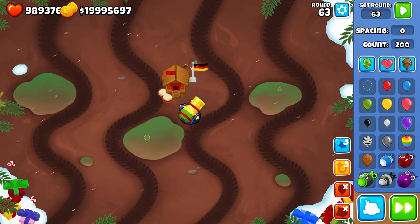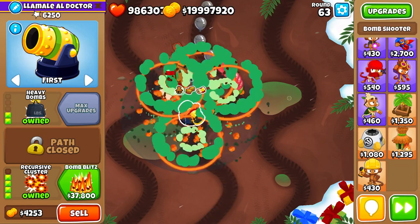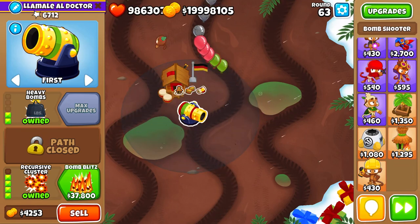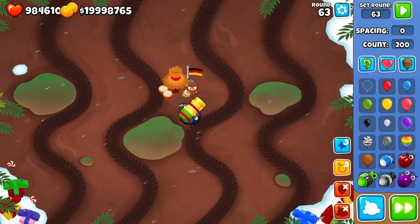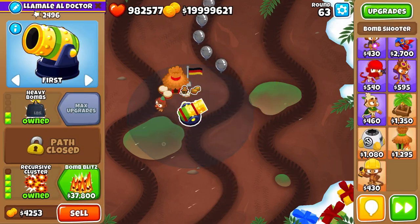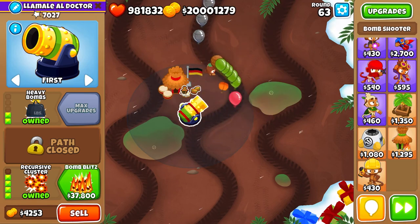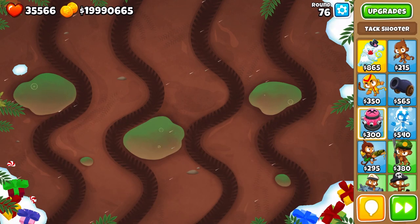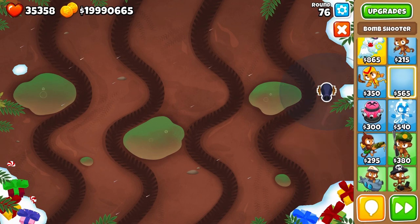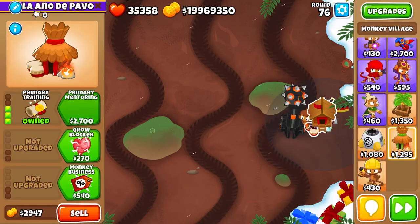After rerunning it a few times, we get a clearer answer, but this buff isn't really enough to overcome RNG in certain situations. When there isn't any RNG, using high-pierce towers on these rounds will give you pretty much the same exact result. The ultra juggernaut is another example where, with its super high pierce, you're going to get the same result with or without primary training.